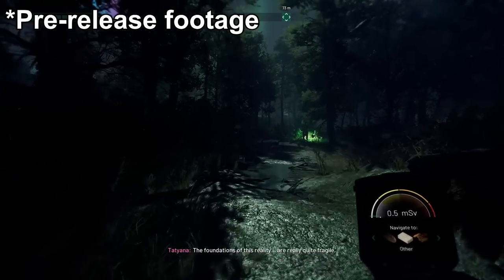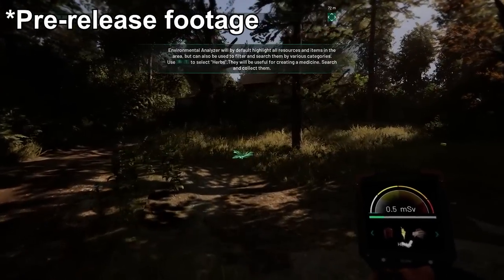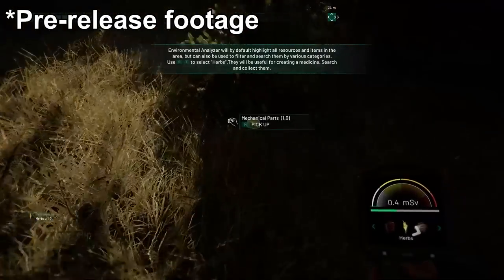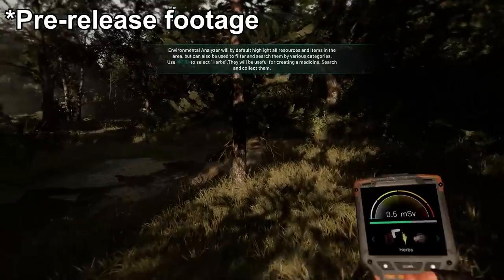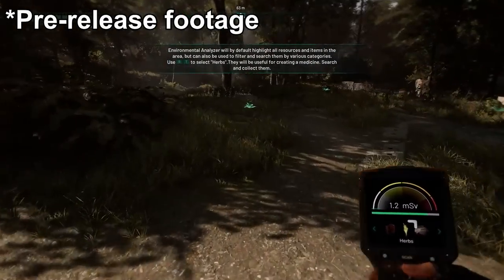Here you're introduced to one of the basic mechanics: foraging. That scanner that was helping you keep track of radiation at the NPP also has a feature that lets you ping the surrounding area to look for vital resources. It'll highlight anything useful within a short distance so you can collect all the stuff and do some crafting.